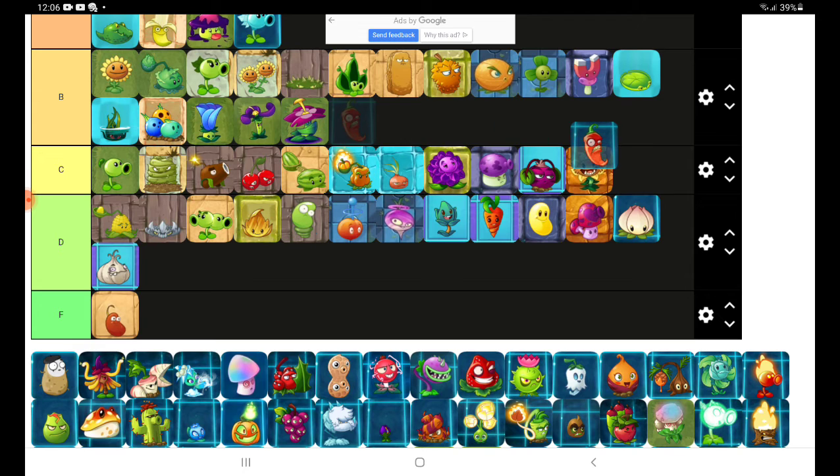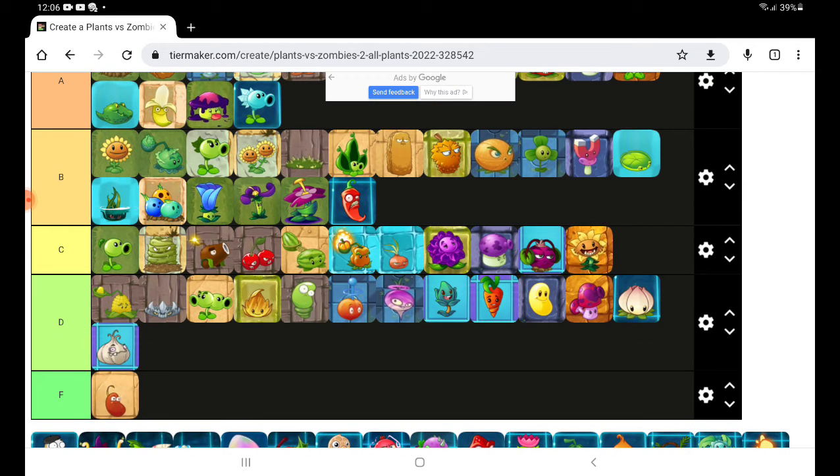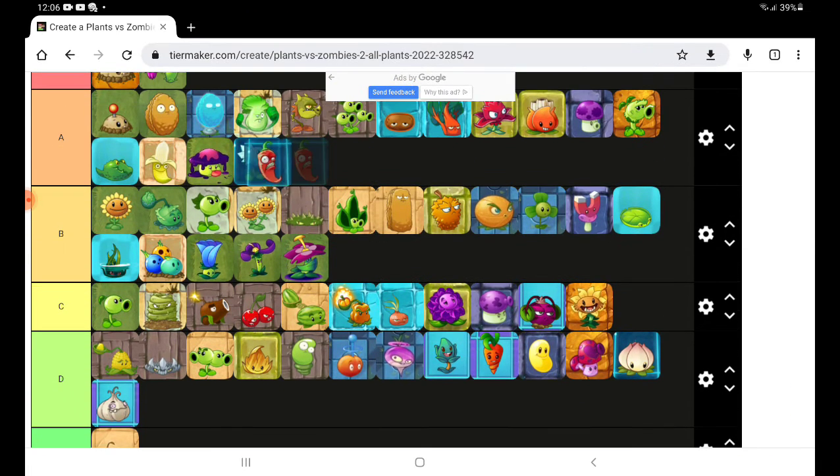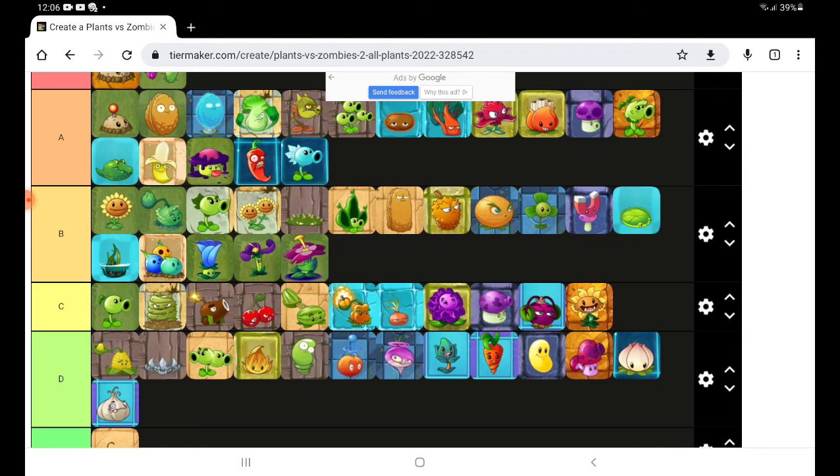Jalapeno! It can go in B. Actually no — it can go in A, near the snowy peak.